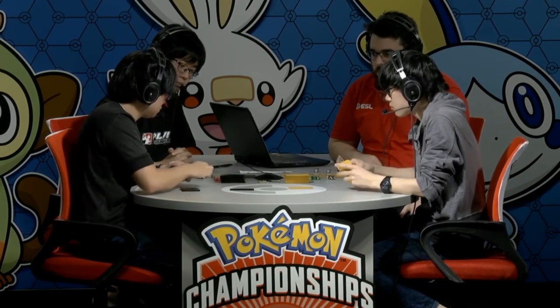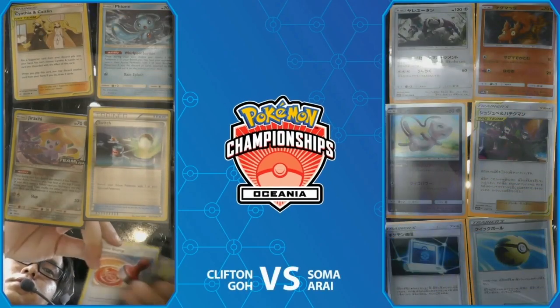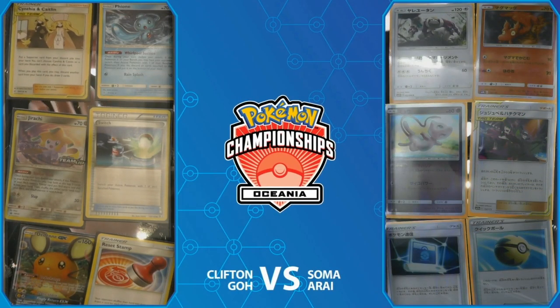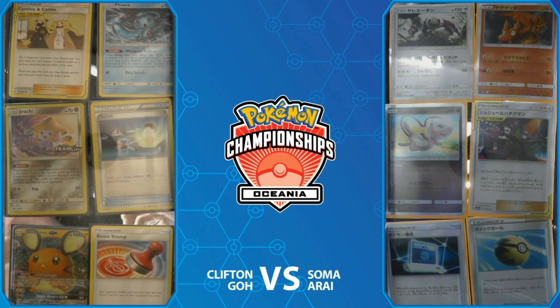Instead of ever attacking, you just draw three cards and stay in your turn. You don't need supporters that draw cards — you play a Pokémon that draws cards, and you use your supporters to disrupt your opponent instead. We definitely saw that in the last game with Soma's hand size — so many cards in hand.